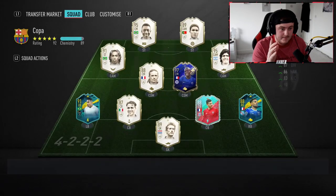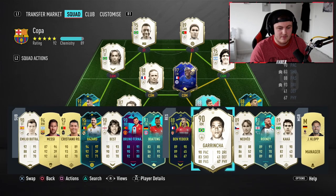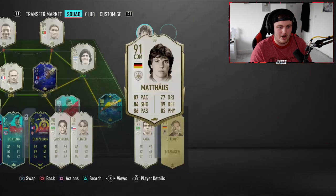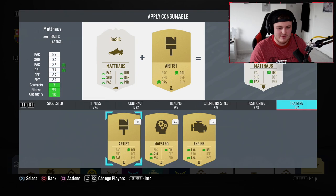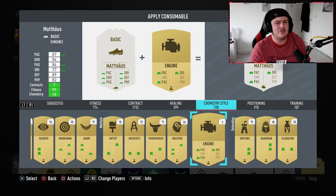I like Petit, I really do. He's been very good in the club and he's played 50 games for me so far. But it's about time he stepped down for the new man in charge, and his name is Matthias. He is going straight in the team and I'm putting a chem style on him instantly. I'm going to put Engel on him for now — I might change that to an anchor.